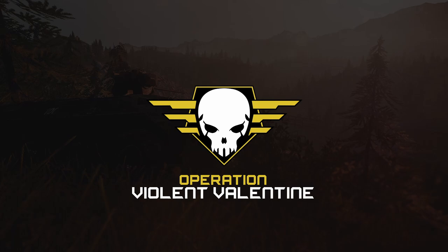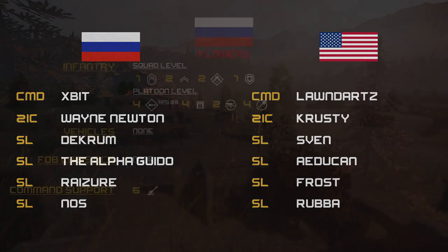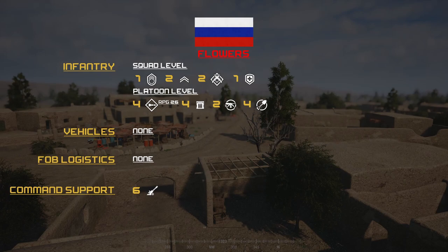For the Russian side, let's go straight over to commands for tonight. For round one, the Russian side is commanded by X-Pit, with his 2IC being Wayne Newton. His four other SLs are Decrum, Alpha Guido, Erasure, and Nos. For the US side, command is Lawn Darts, with his 2IC being Crusty, and further SLs being Spin, Adukin, Frost, and Rubba.